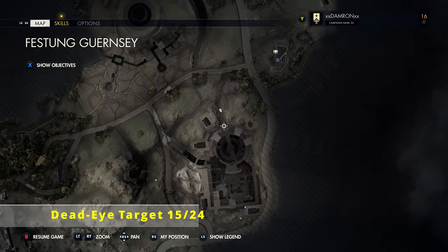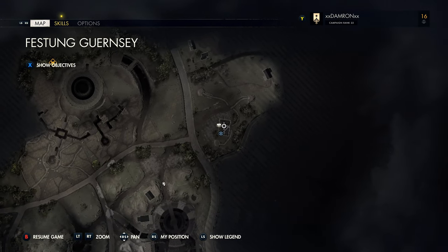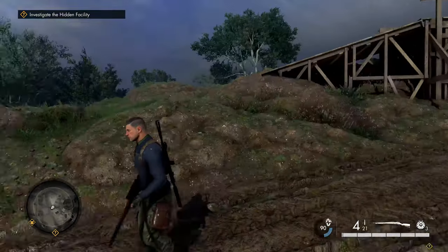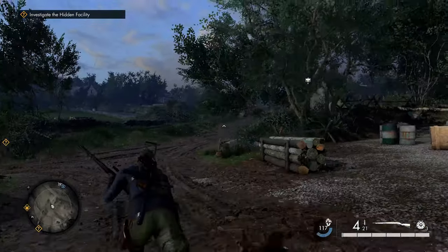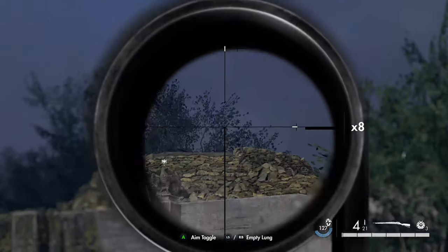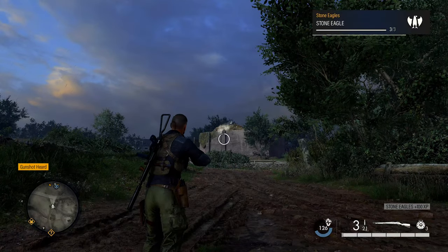After destroying the optional objective, head north and then east along the road toward the munitions bunker. Our next stone eagle — the dead eye target — is on top of that munitions bunker, easy to spot when you get back to the main road and look east. Take that out and that's our last stone eagle of the mission.